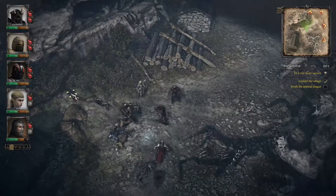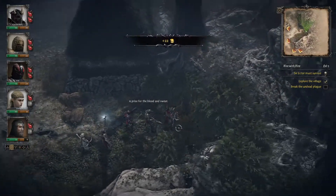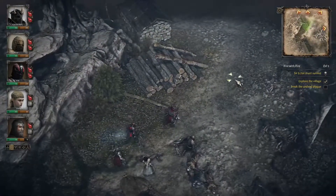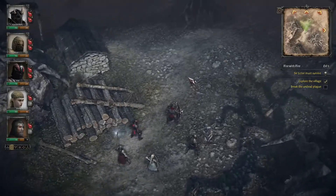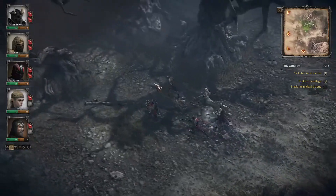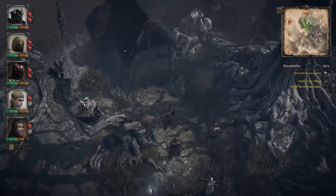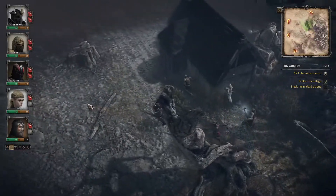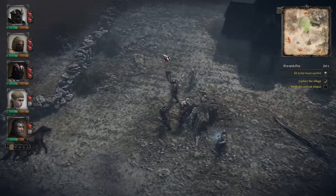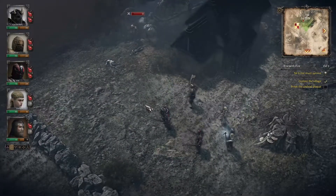Now that we have Sir Ector under our control, we need to treat him carefully. Last time I handled this mission quite well, and the main reason I believe I completed it is that the random shrine gave me a restore armour option for a single character — a big armour restore, like 40% or something.